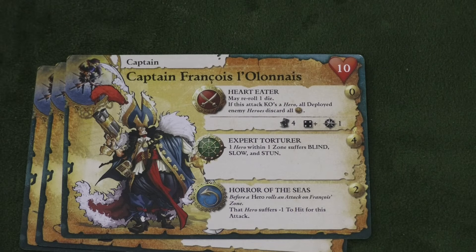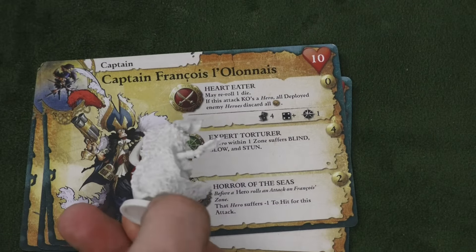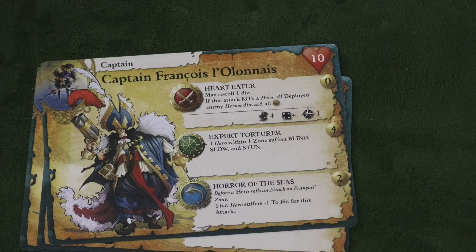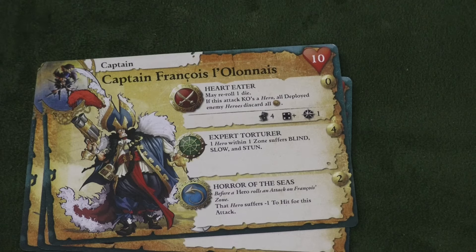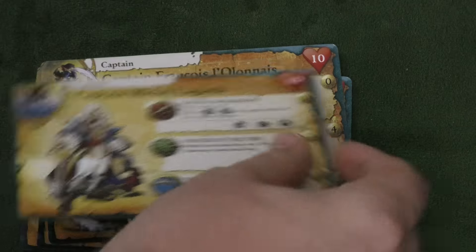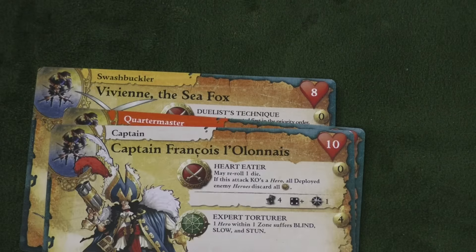Now we are on to the French Faction. We have a new Captain — Captain Francois. I love his model; he's just a big fat guy and looks like he'd be fun to paint, even though I'm not much of a painter. I like his Heart Eater ability: if he KOs a hero, all deployed enemy heroes lose all their money, so you can really damage your opponent. He can also blind, slow, and stun people, so he's useful. I'm not sure if I'd pick him over the original Captain, but he's a nice alternative.